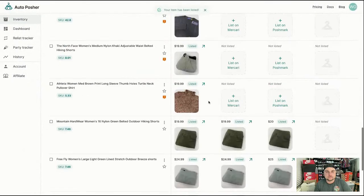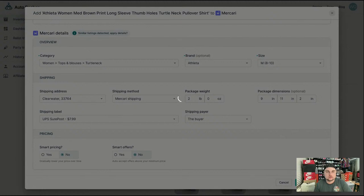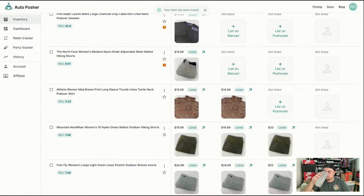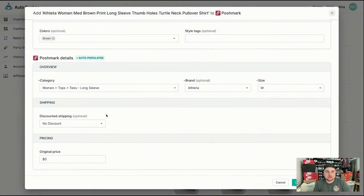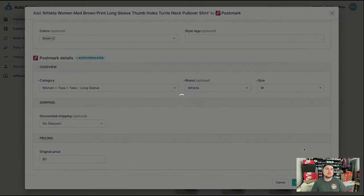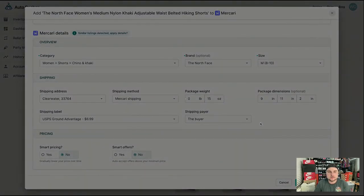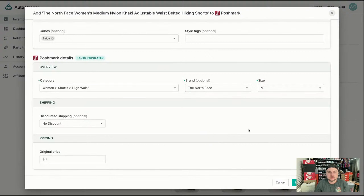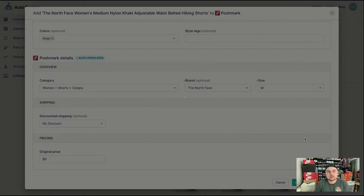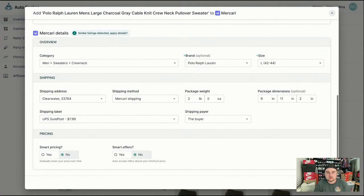It's probably put in correctly on Poshmark but Mercari probably doesn't have a section for that. It's probably going to come in as polo again — we're going to change that to crew neck. Everything else is correct. I love that it just auto-defaults to UPS and puts all that information in for me so I don't have to worry about selecting my shipping. It changes everything for me and tells me which one's the best. That's great for me because I have a UPS store literally right down the street. Women's shorts — women's khaki shorts. That one's listed.